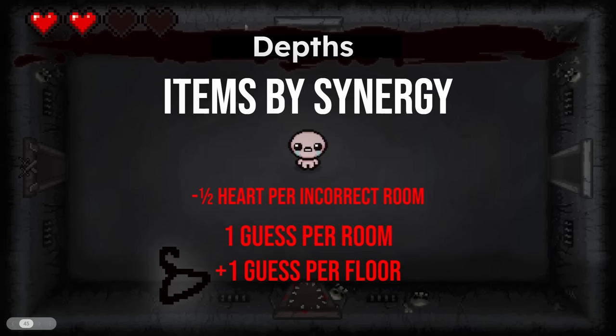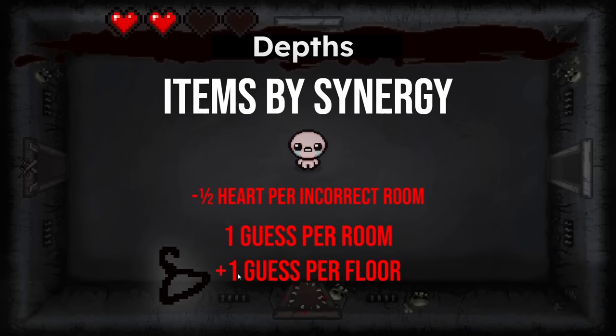We're at the Depths — items by synergy. Running back one of the old categories from my past quiz, I'm gonna be showing you a clip of Isaac shooting some tears. You need to let me know what items he has. Each little clip I'll tell you how many items he currently has, and you have to let me know what those specific items are. Half-heart damage per incorrect room, one guess per room, and one extra guess per floor using the Wire Coat Hanger.